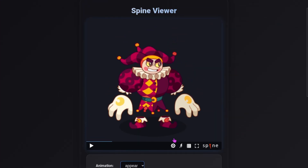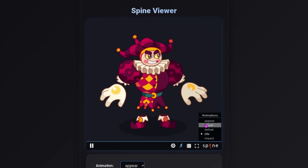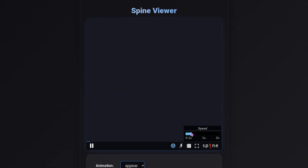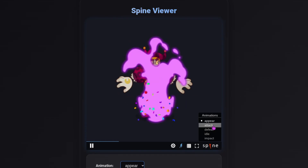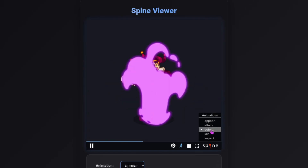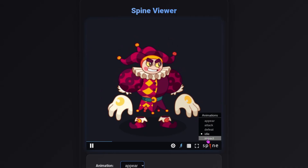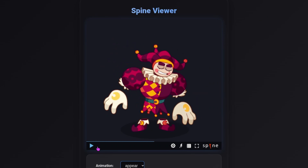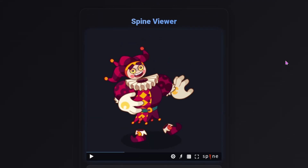Here is what it looks like in full. This is the idle animation for it, so this is just what he looks like when he's standing around. We also have the appear animation, which looks pretty cool — there's some confetti, some fire coming out of it. Then we also have the attack animation, which is him clapping with some confetti and some purple flames coming out as well. We have the defeat animation, which is kind of just a reverse of the appear animation. And then the impact — this is what it's going to look like when you take damage. His eyes kind of look a little weird right here. But that is the new boss Poppet.